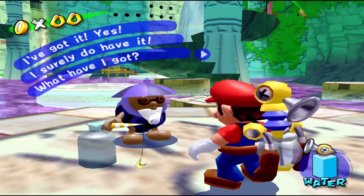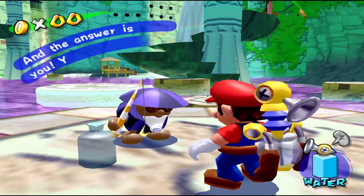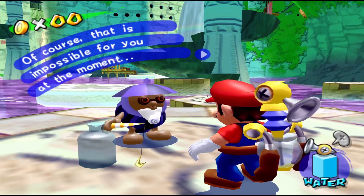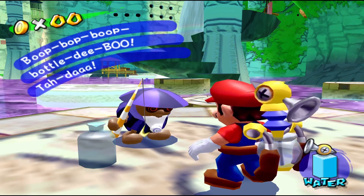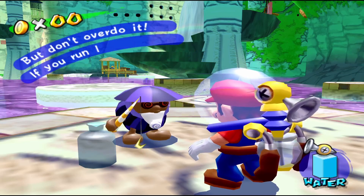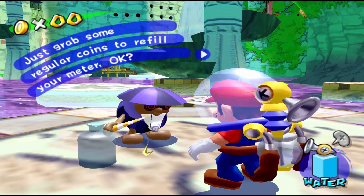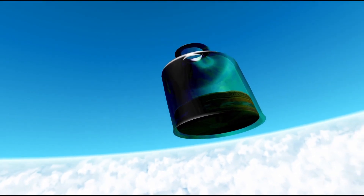I've got it. What have I got? Why, the answer to our polluted ocean problem of course. And the answer is you. You must go to the ocean floor. Of course that is impossible for you at the moment. Therefore I've made an area for you to hone your skills. Wear this and you can stay underwater for much, much longer. Use that flood to move around and get red coins. But don't overdo it — if you run low on air, just grab some regular coins to refill your meter. Shall we get started?